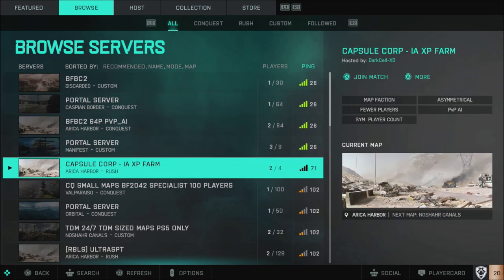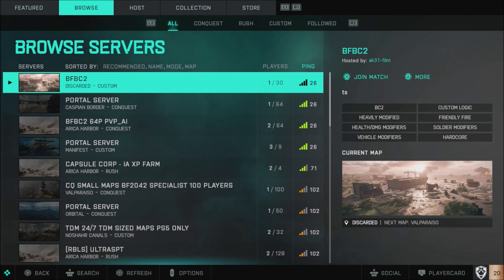There have also been a lot of bot farm servers in here because people were bot farming to rank up their weapons. Now EA has kind of put a stop to that — they've lowered a lot of the XP you gain from that. But at the same time, I'm not seeing a lot of custom servers where it's just Conquest and things of that nature. Maybe a few Rush here and there from Bad Company 2, which is a lot of fun.